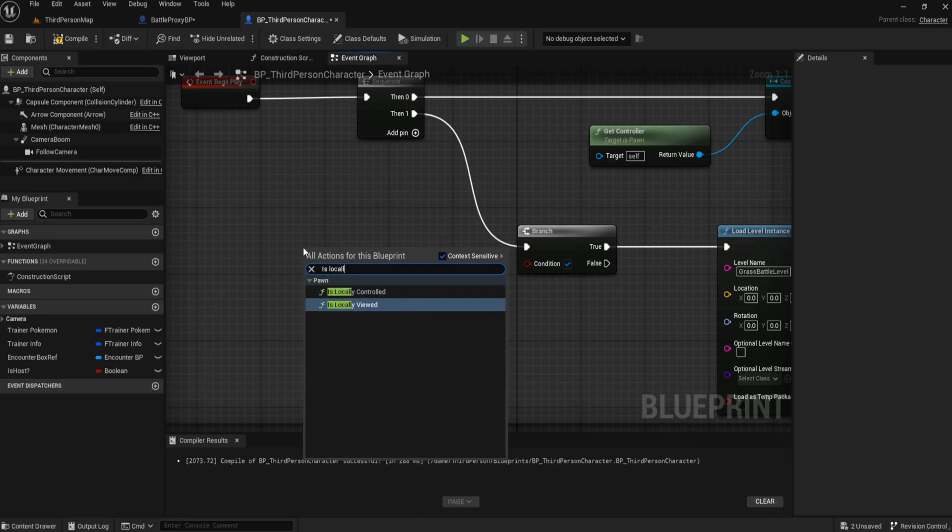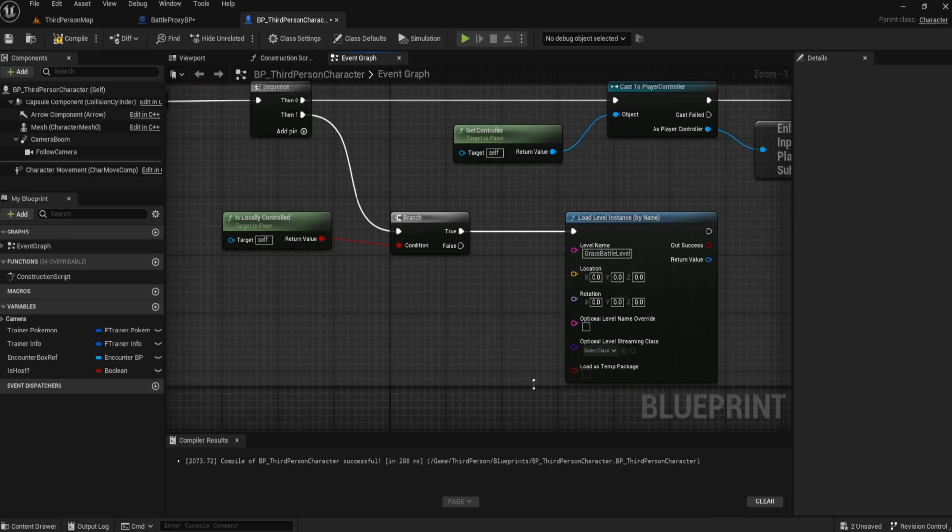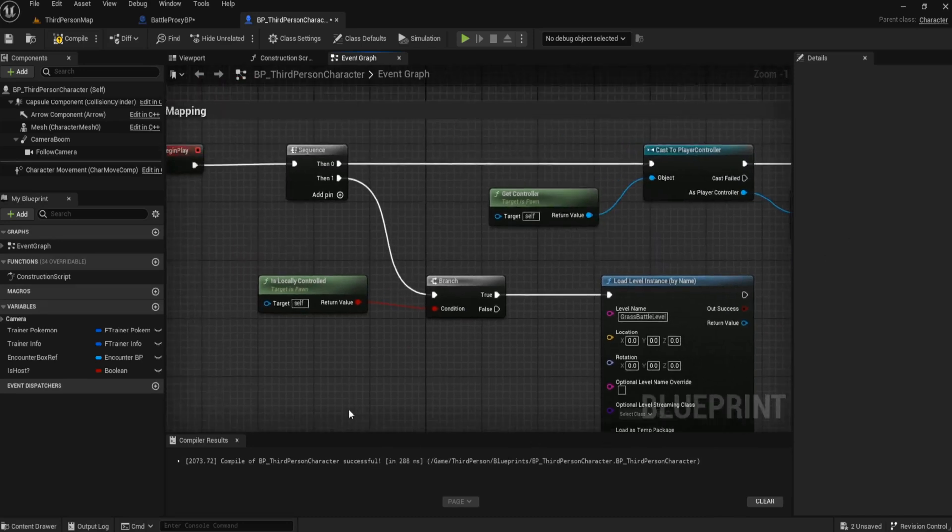The next thing we want to do is get a multiplayer node called 'is locally controlled'. The reason we're using this is because we want to spawn one of these for every single player on the server, but we want them to be unique to that player. Even though every player's screen would show a battle world in the same location, theirs is unique to them — this stops 10 players all trying to fight at the same time with 10 different creatures.